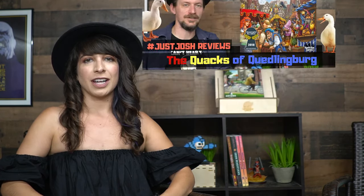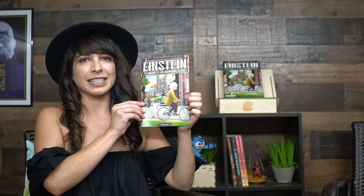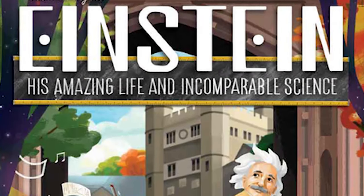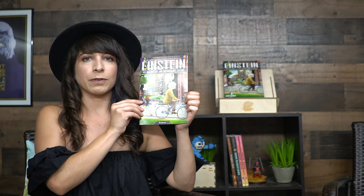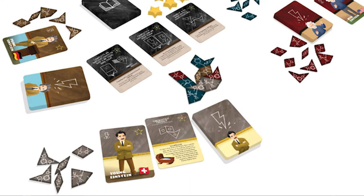Welcome back to Unfiltered Gamer, another board game review. I'm Jess Darlene filling in for Jess Josh. Today we're going to take a look at Einstein: His Amazing Life in Incomparable Science. Einstein is a game for two to four players. It's cooperative and competitive, and it's for ages 14 and up. It's a game where you use inspiration to bring Einstein's theories to life. Let's take a closer look.